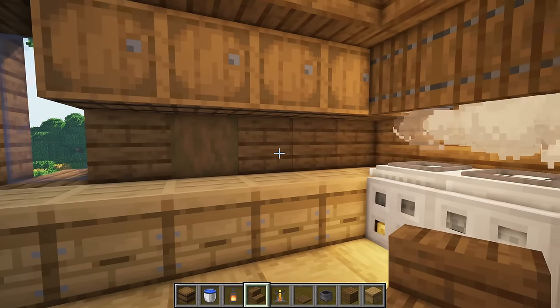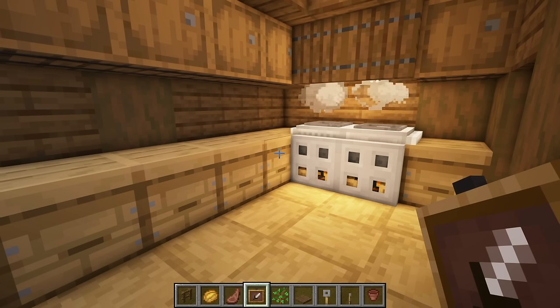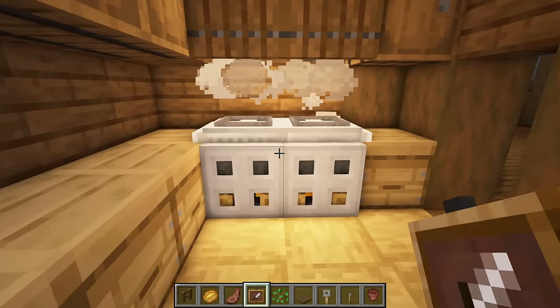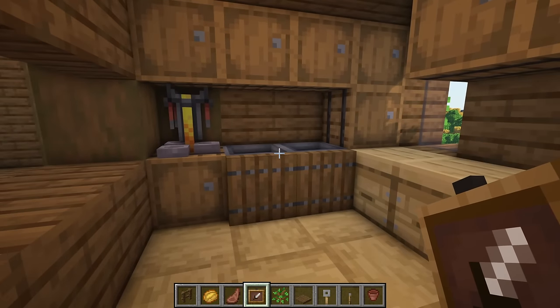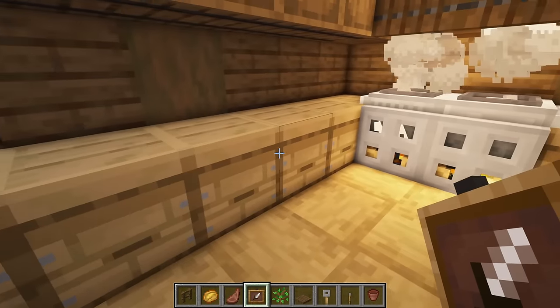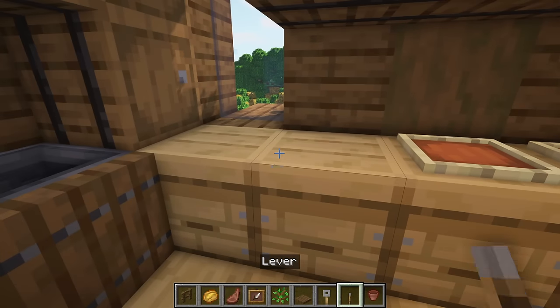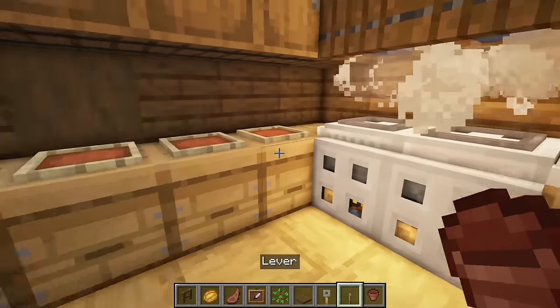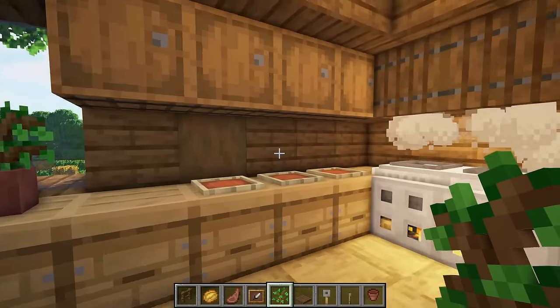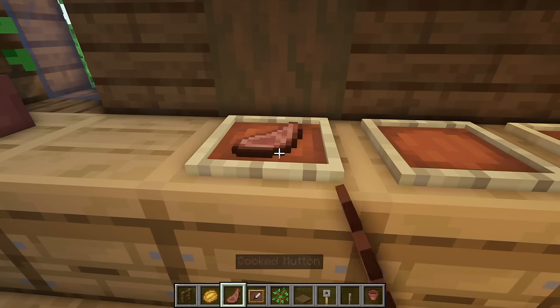On the inside here we just want to decorate and make this look a little bit nicer. If you're not keen on the way we've done the cooker, rather than doing all of that you can just place a campfire one block underneath the floor and place two normal smokers on top — it's entirely up to you. For the inside, put in a tap on there, place two item frames here, and one, two, three across this side. Get a flower pot and place one there, one over here, and put a little flower in each.